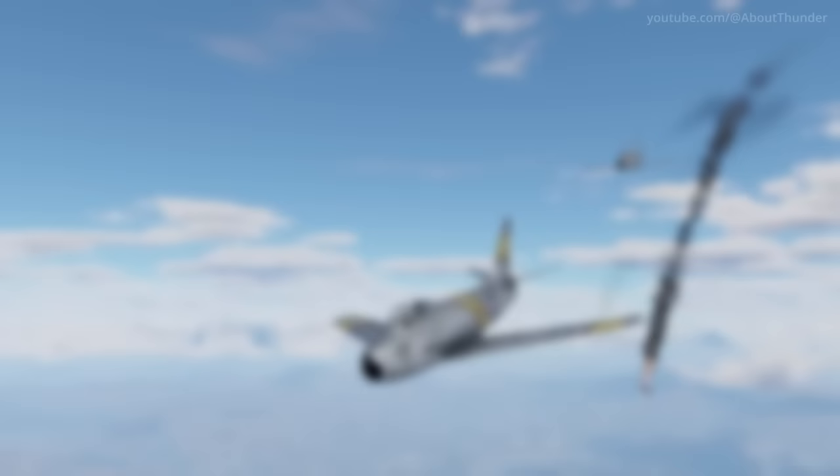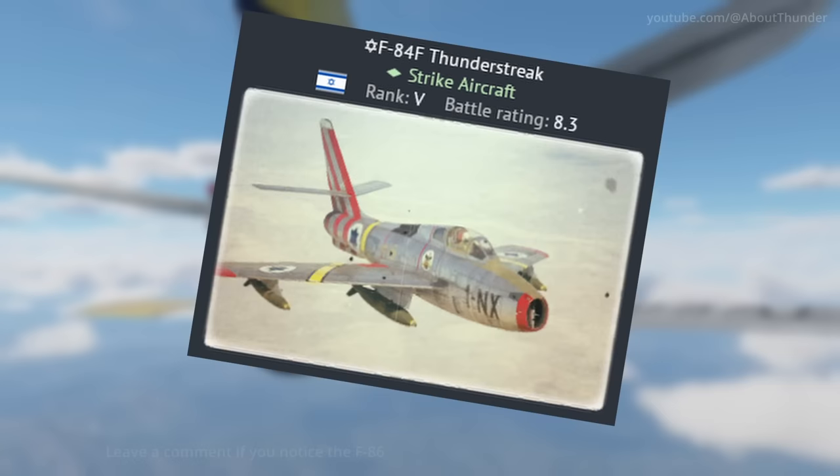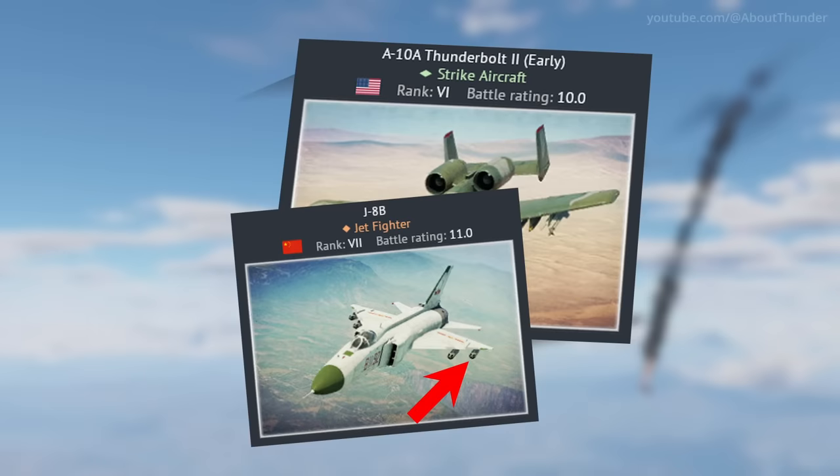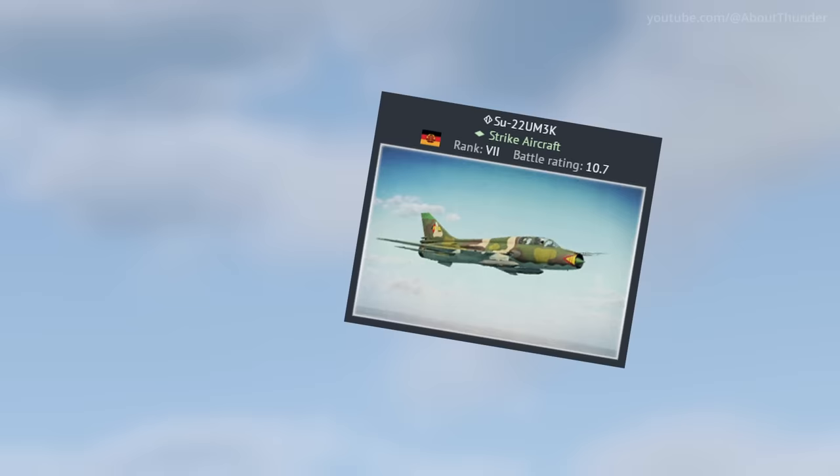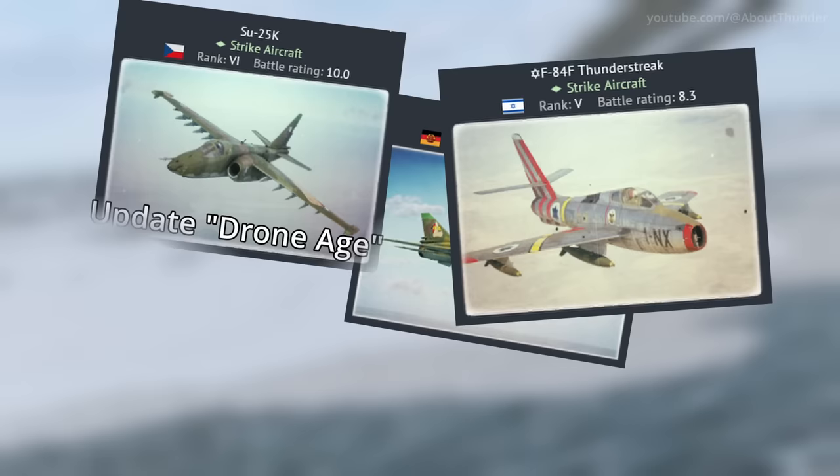Speaking of stat card related shenanigans, a small number of jets have underwing ordnance shown in their stat card images. On the surface, there is no obvious link between the various planes, as they range from WW2 bombers to rank 7 jet fighters. However, they all appeared after update Wind of Change, which was the same patch that brought us custom loadouts, so it probably has something to do with that. Although Gaijin seems to have given up on that at some point, as planes added in more recent patches are shown without any underwing ordnance — so now it's just a relic of the past that most people probably won't notice.